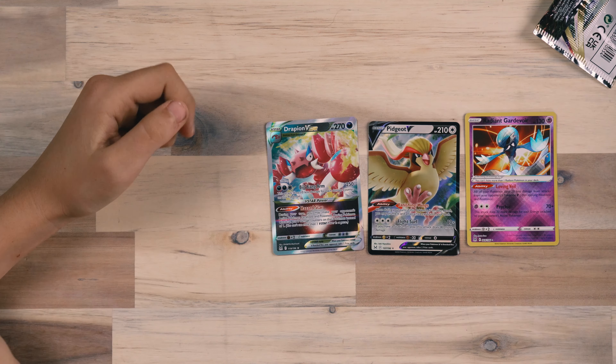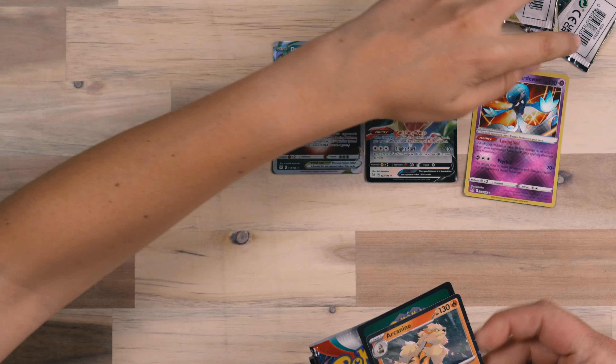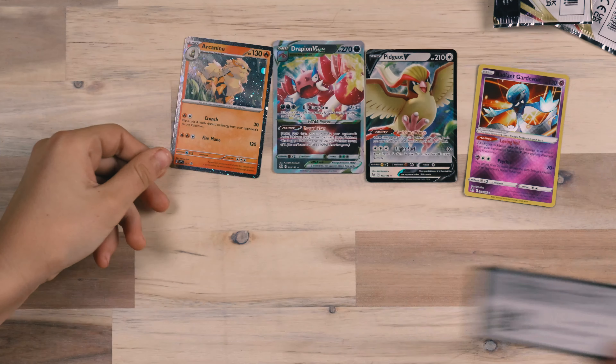We're also going to open this Scarlet and Violet blister pack. If you've watched any of our recent videos where I opened blisters, we've had good blister packs and dud blister packs. But I opened one that had a Miriam in it, and behind that Miriam was a Spidops ex — not an insane card, but to have anything after a Miriam is great. After a Miriam you just wash your hands and go home. So we've got the Arcanine here, nothing too exciting, and the code card.